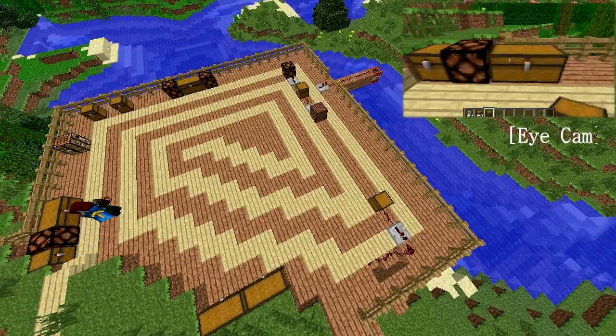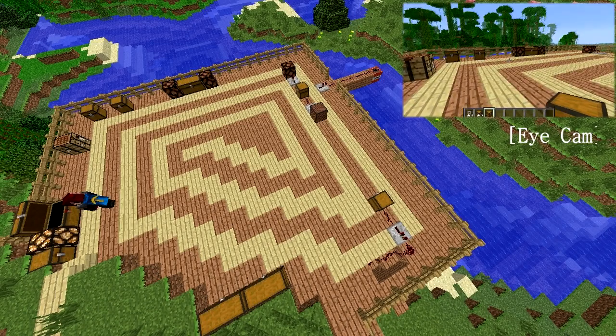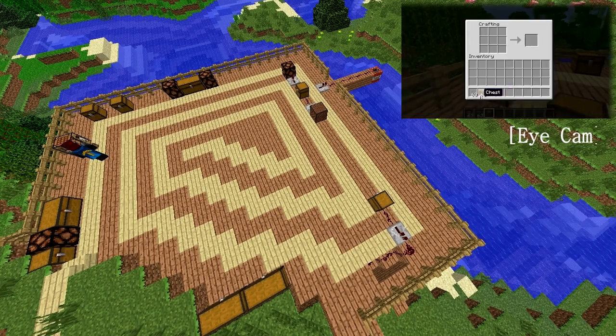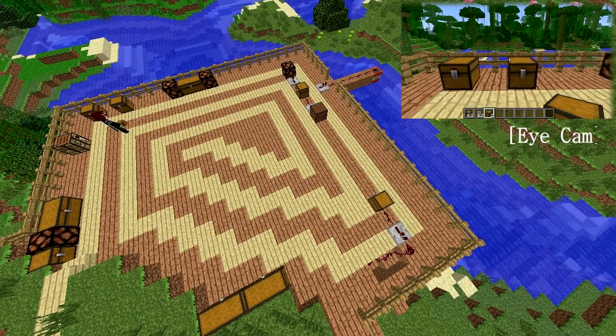Anyway, trapped chests are containers in Minecraft that differ from their normal chest cousins in that when they open they generate a redstone current. Let's explain how they're made first. It's a simple recipe using a chest and a tripwire hook. It differs in look from a normal chest and has a reddish tint about the latch, but otherwise acts and looks like a normal chest.